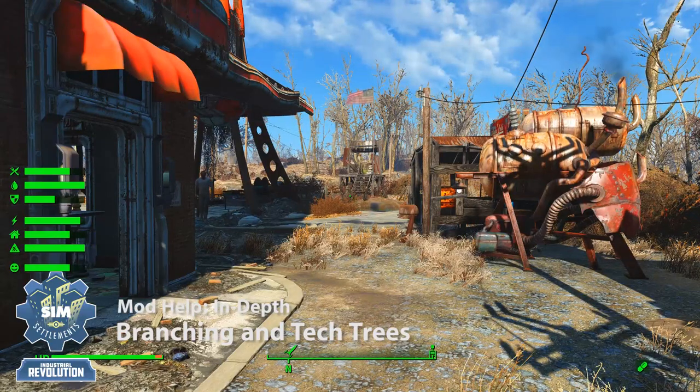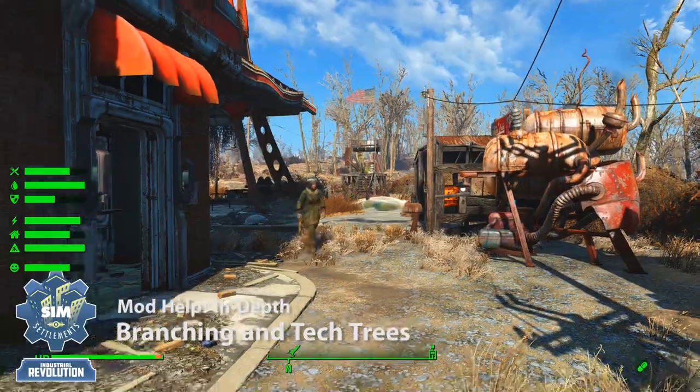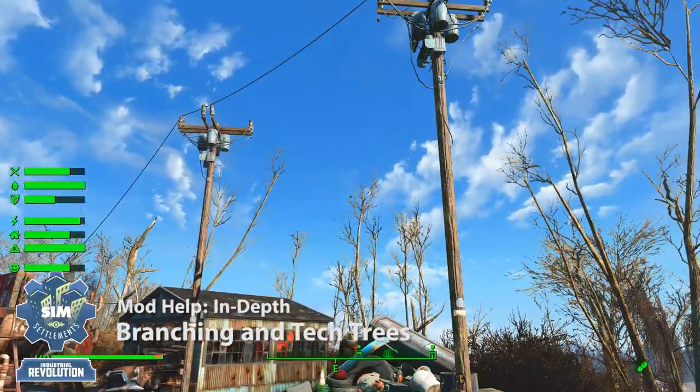Alternatively, you can just ignore these manual upgrades and let it happen organically — your settlers will start making new discoveries without you having to do anything. But if you're looking to collect them all and find all 35 buildings, that's kind of the path you'd have to go.